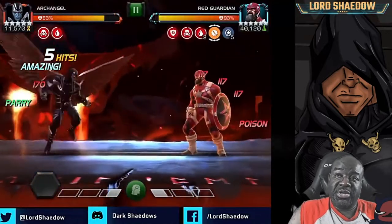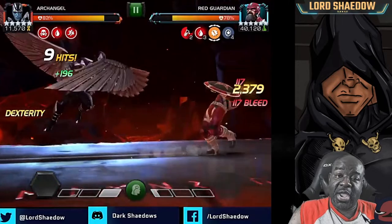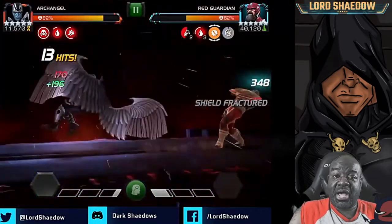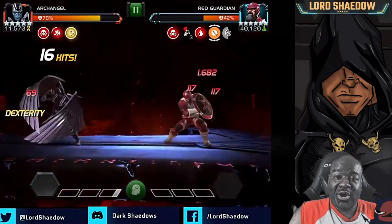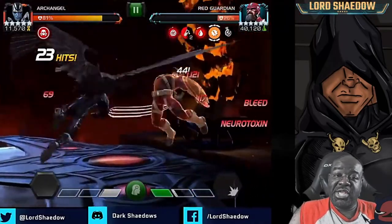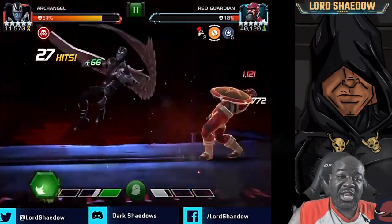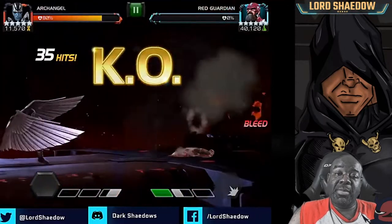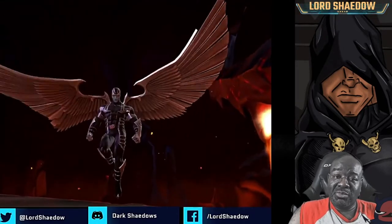Now we're going to see what Archangel can do. My Archangel is Rank 4, and look at what he does to Red Guardian — he absolutely destroys him. Red Guardian has no immunities; he's not bleed or poison immune. Anytime you go up against anyone who's not bleed and poison immune, think about Archangel, because chances are he can wreck them.